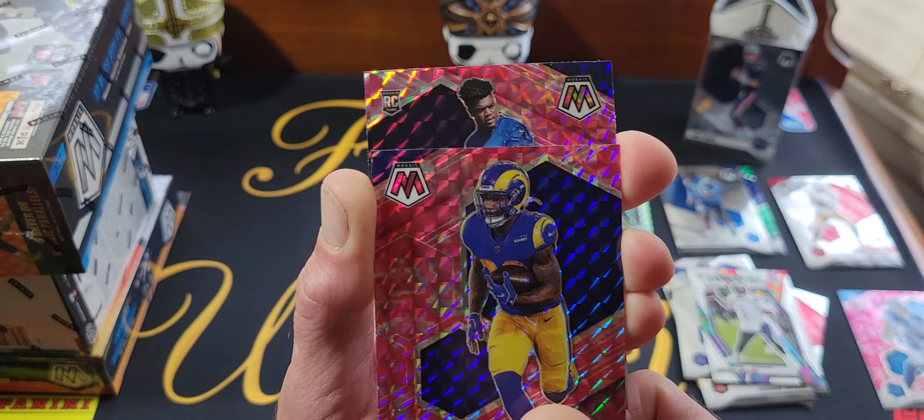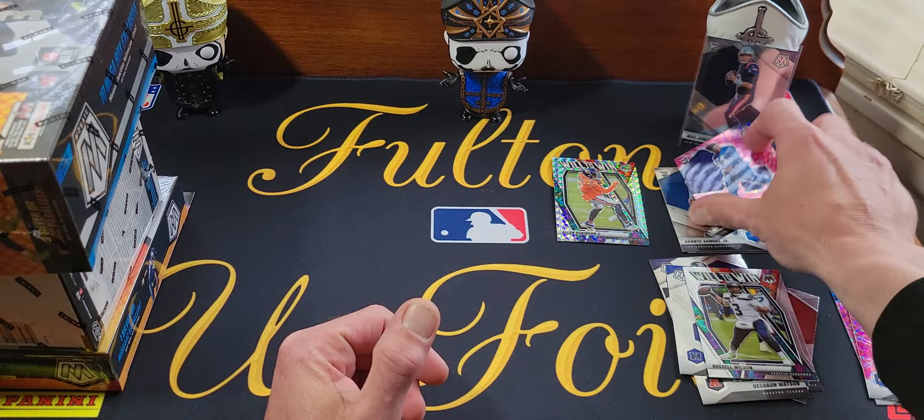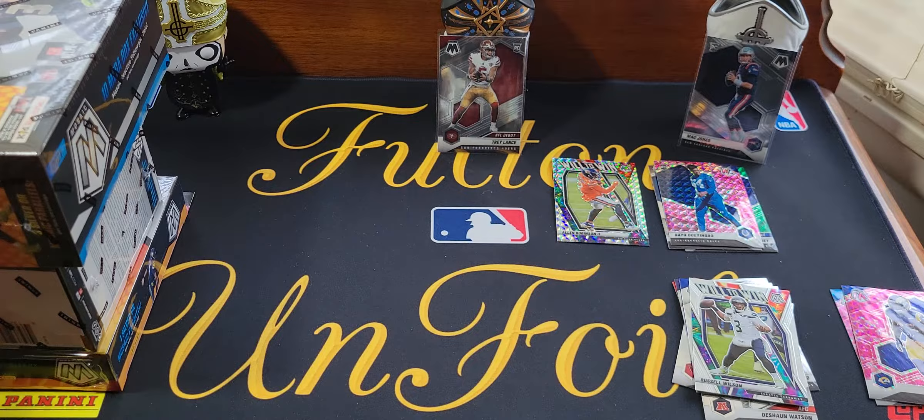And a rookie — unfortunately doesn't have his helmet on so it's not going to be a great one. Dayo Odeyingbo. So for a fat pack that wasn't too bad — we got the Trey Lance, we got the Mac Jones. We'll put Trey up here for now too — hopefully he gets taken down. This is a debut.